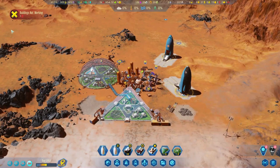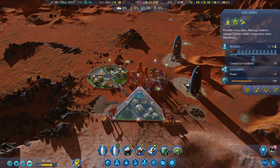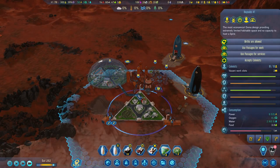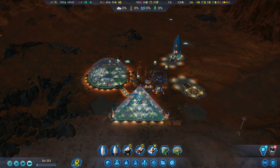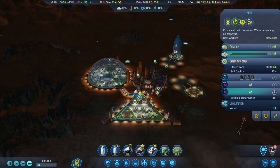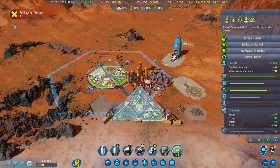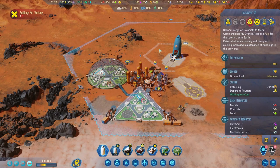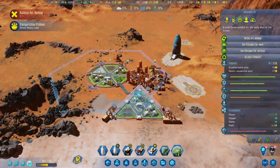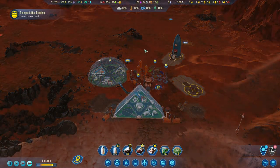Oh no, I was looking at that backwards — they were giving food for electronics. If it was the other way, that would have been pretty interesting. All right, this rocket's ready — off you go. Food is doing amazing. Definitely don't need metals. We're getting actually close to 40 people. We only have one more job opening available.